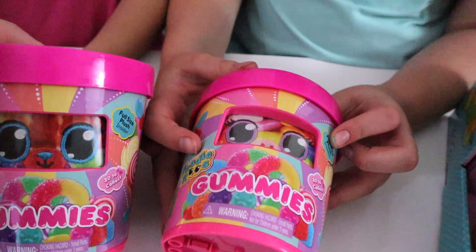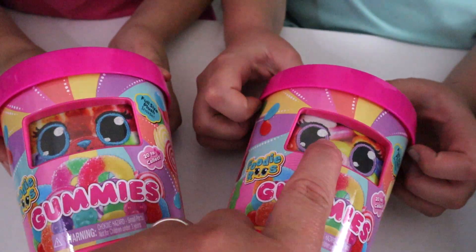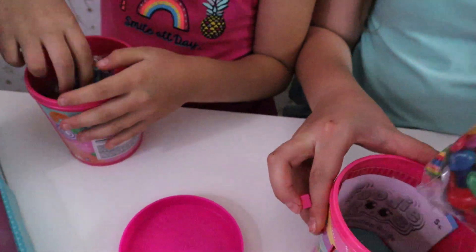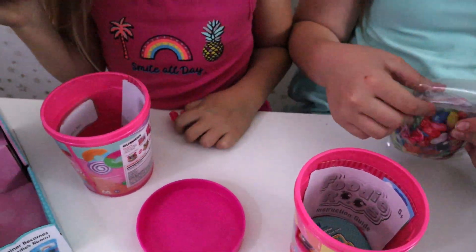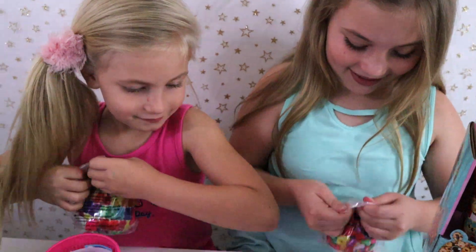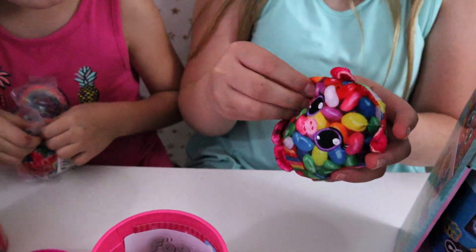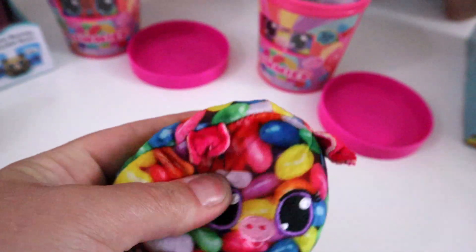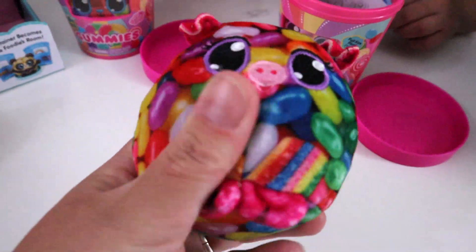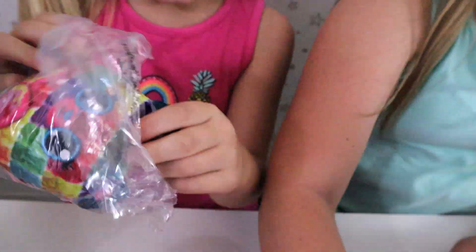Now we're opening the gummies. You can see their faces and pictures are different — you can tell the two kinds apart. They do come matching what their sticker is, which is super cool. These feel like jelly beans inside — or at least little jelly-bean-like things. They smell kind of fruity and really good. One of them smells amazing, like a gummy bear.